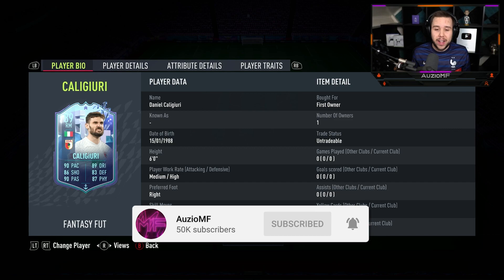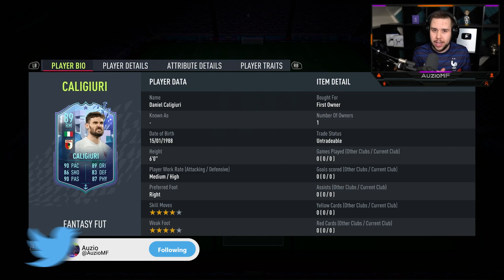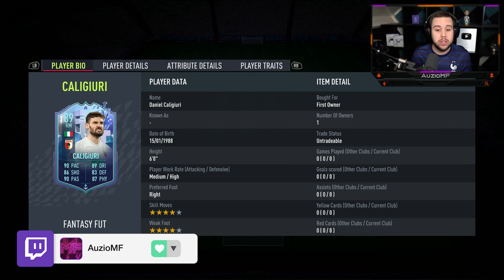What's going on guys, Ozzy here and welcome back to a brand new video. So today we have got the new Fantasy Foot Player SBC card to review and it is going to be Caliguri. I think that is how you pronounce it - if I'm pronouncing it wrong, I'm very sorry.